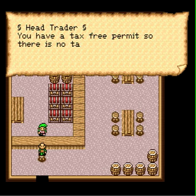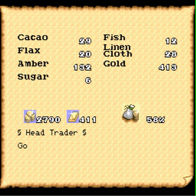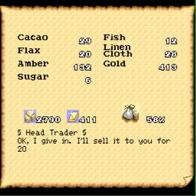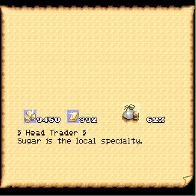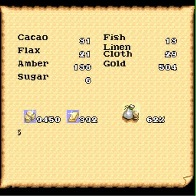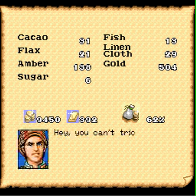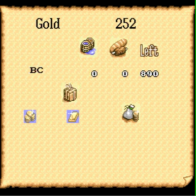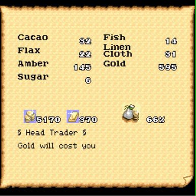We've dropped the market down to 58% and we have a tax-free permit, so this should be unbelievable. I could buy gold for 413 gold pieces, but of course we're not going to buy it for that much. As a duke, we get an incredible discount — we're now buying it at 206 gold pieces. That's a pretty good deal, so we're definitely going to buy 3 boatloads worth. The gold price does shoot up, but for what we're going to be able to sell it for, this is an incredible deal. We're going to take this stuff back up to Amsterdam and rinse, lather, and repeat.